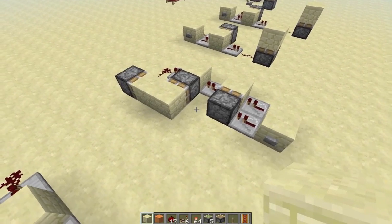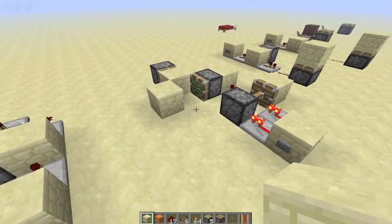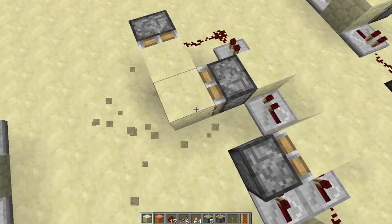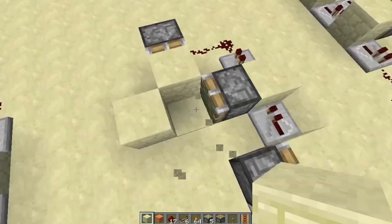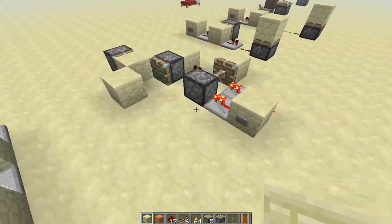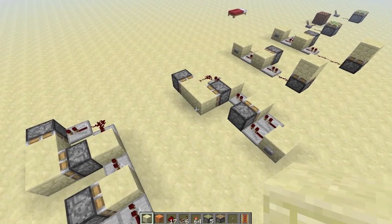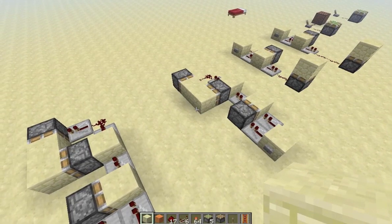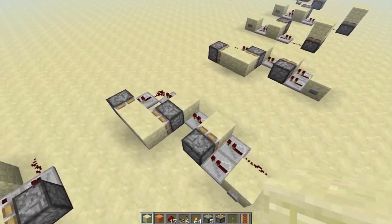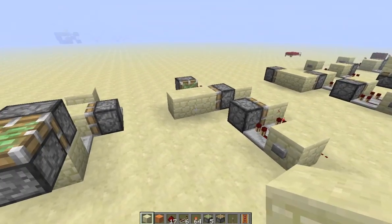Now because pistons activate slower, you cannot have a 1-tick signal between actions like this — only one piston will push out because the redstone moves faster than the piston will activate, so it doesn't have enough time to push the block out, retract, and then power the next piston. That will break quite a few things. Of course you can still do 2 ticks between piston actions as per usual, and it will push that block out to the side.